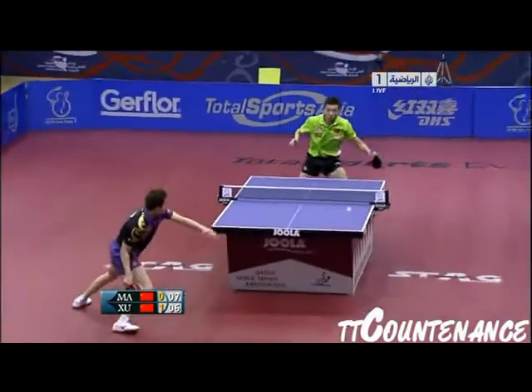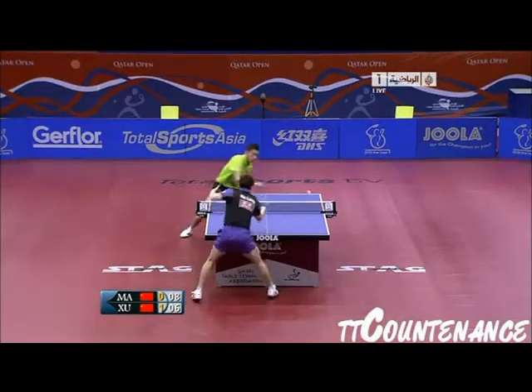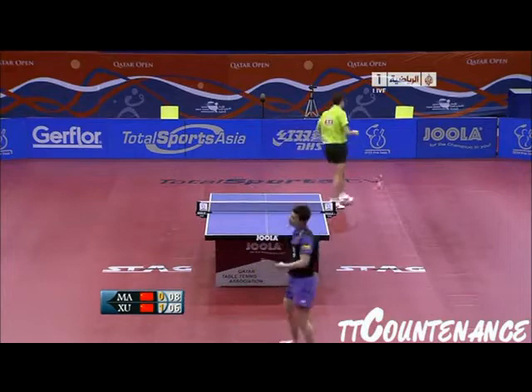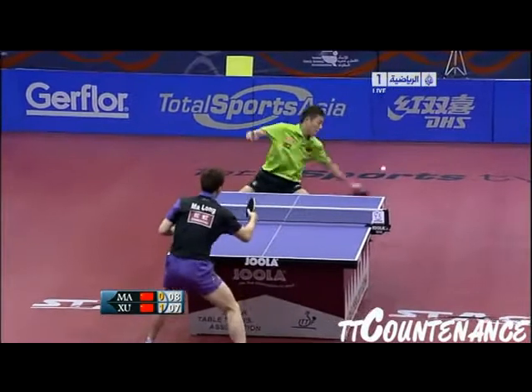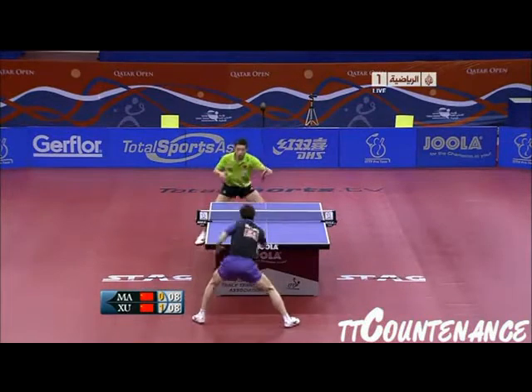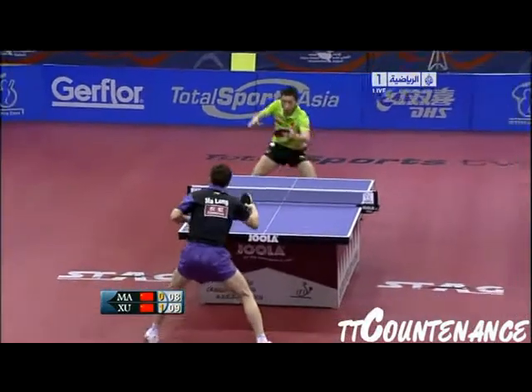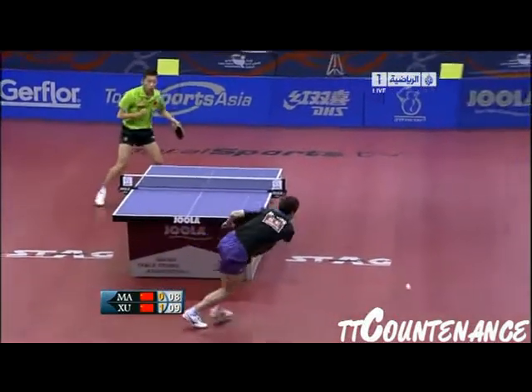Serve, and then he was round and drilled. Serve that sets up the opportunity to play the winning forehand. Eight. It's a weak wing. Certainly the wing that Ma Long is trying...